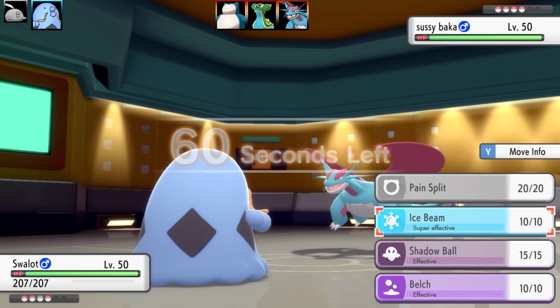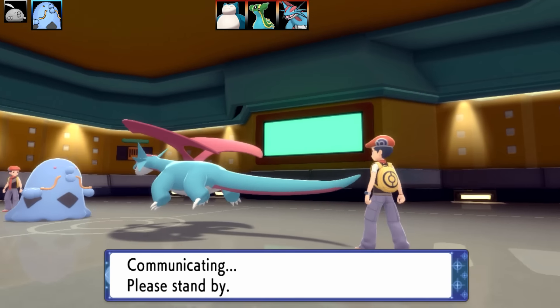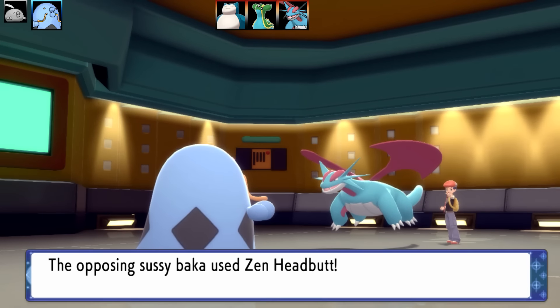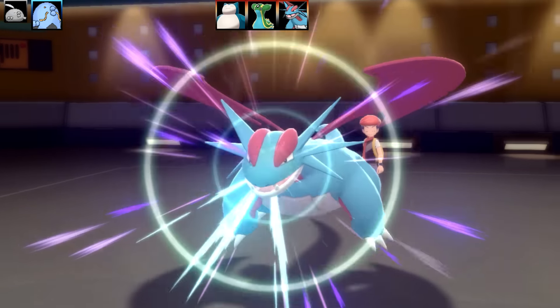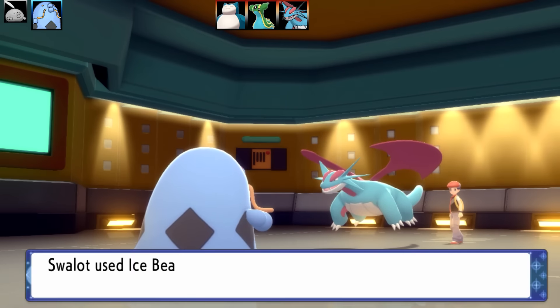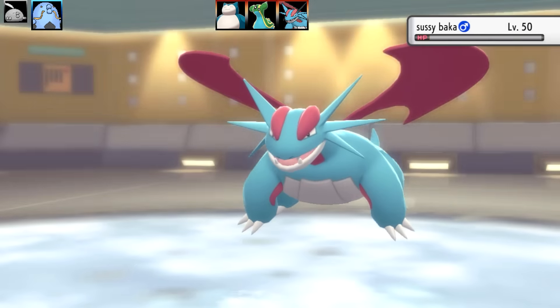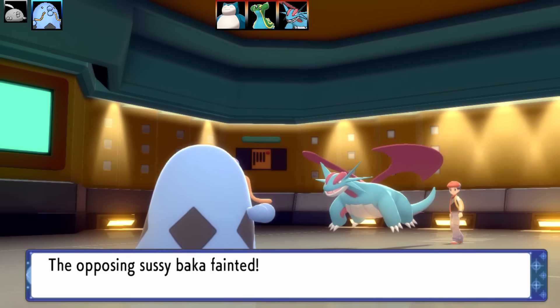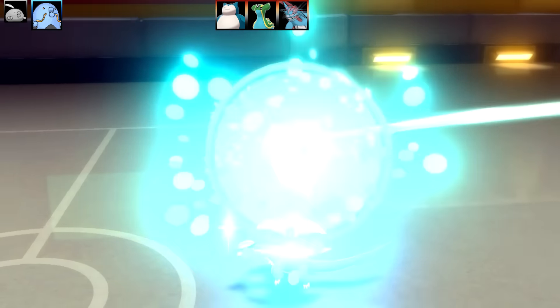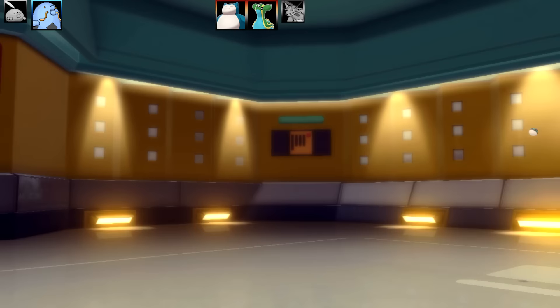We're bringing in Swalot now — definitely my favorite set. I've got Ice Beam, Shadow Ball, Belch, and Pain Split, with max HP and max Special Attack at Modest nature. The ability is Gluttony and the item is Starf Berry. Gluttony activates the Berry at half health, and I'm hoping to roll a Special Attack boost for plus two, or even a Speed boost — or even a Defensive Special boost. Pretty good overall.